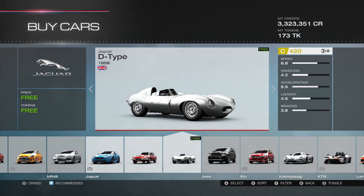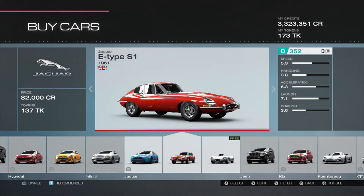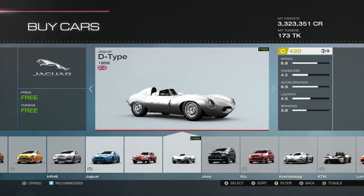There we go — a D-Type Jaguar, that's definitely a new one. Interesting — 1956. It's in C class, which is quite a shock to be honest; I thought it'd be D class.